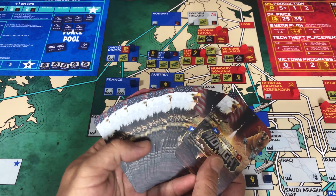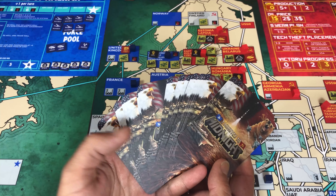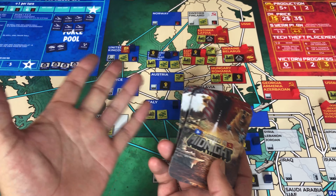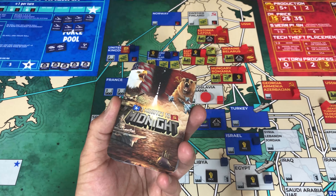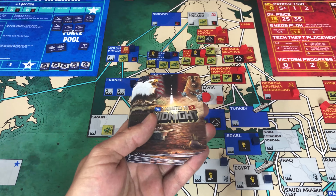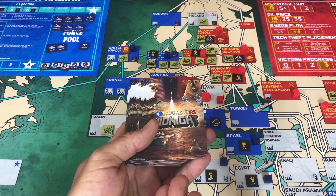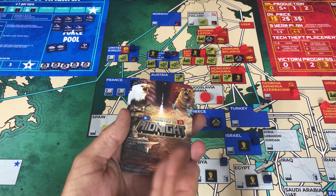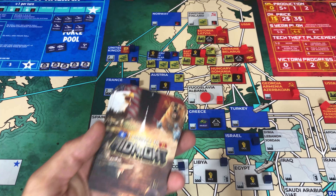Here are some of the cards already set up for play. You're going to be operating off a single deck — you just flip the top card and do whatever it says. If it's a US money card, the US gets their actions to choose from. If it's a Soviet money card, same thing. If it's neither, then the card lays out what you're supposed to do.